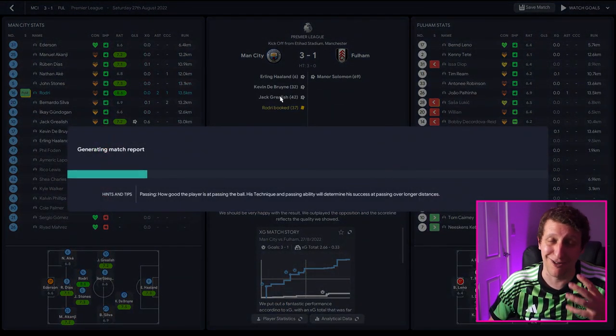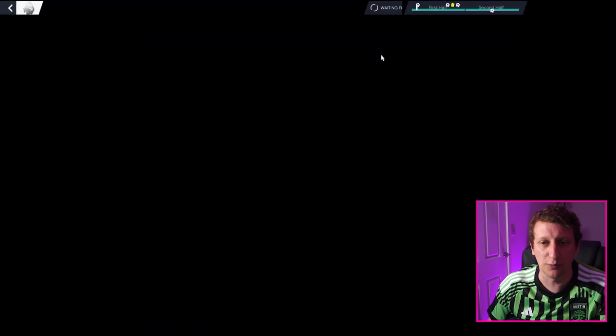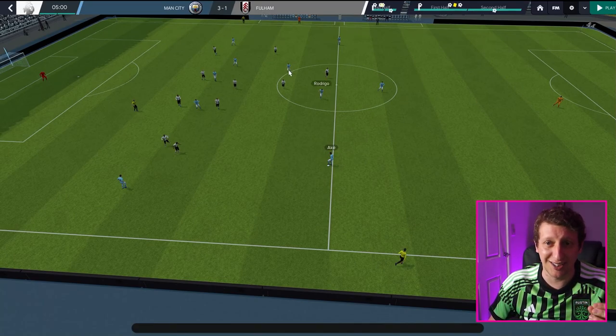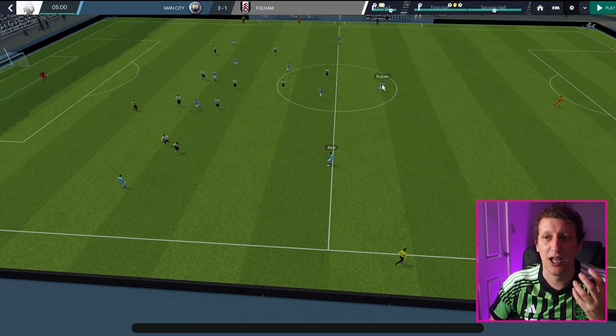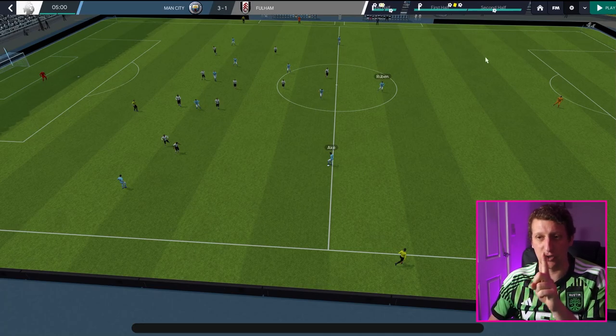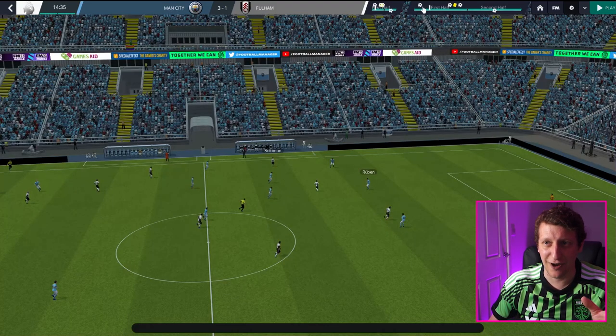So another one we tried — we did a change in the Fulham game. In the first half, we played with one center half and two sitters: Stones doing that defensive midfield on defend, but two full backs — Akanji and Aké on fullback defend with sit narrower — and we've got Rúben Dias as the central defender. Not on the left side — as a central defender. I just wanted to see how that would pan out. This is kind of similar to a Barcelona Johan Cruyff kind of three at the back.